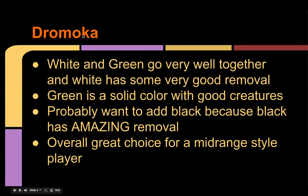Dromoka is white and green — they go very well together. White has some good removal; Radiant Purge is very good. Green is a solid color with good creatures, as it is in a lot of limited formats. You probably want to add black because black has really good removal — Flatten is probably my favorite removal spell out of black.